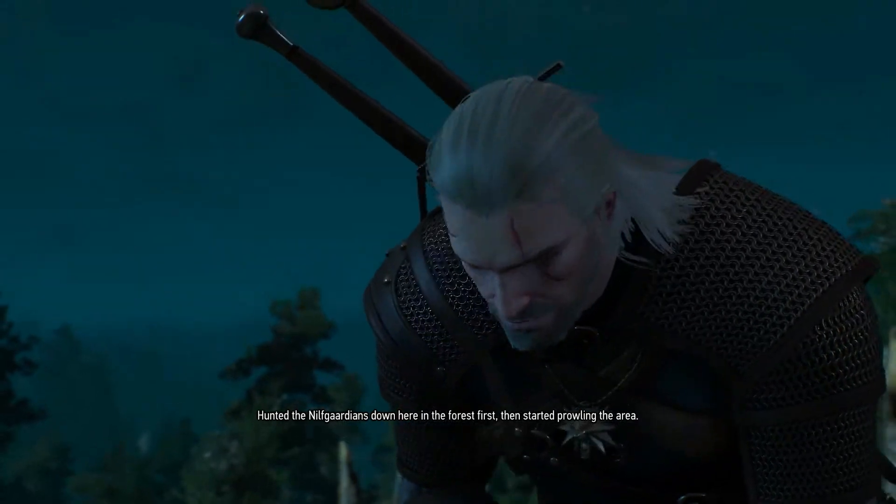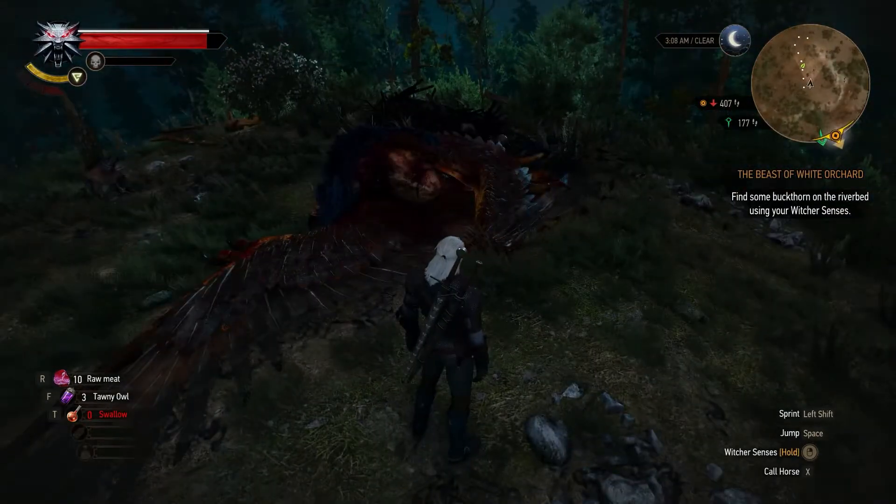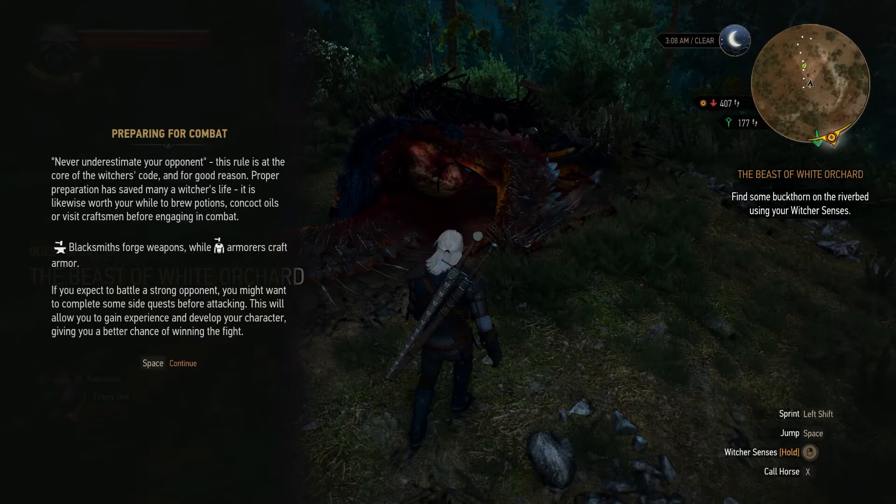That explains why the male was so aggressive — he hunted the Nilfgaardians down here first, then started prowling the area because they killed his mate. Game tip: preparing for combat — never underestimate your opponent. Proper preparation has saved many Witchers' lives. Brew potions, concoct oils or visit craftsmen before combat. If you expect to battle a strong opponent, complete some side quests first to gain experience.